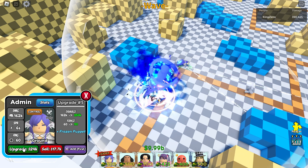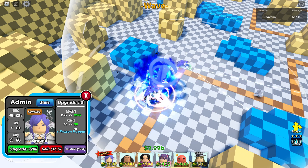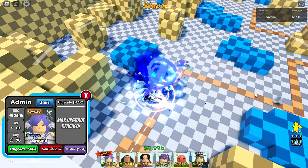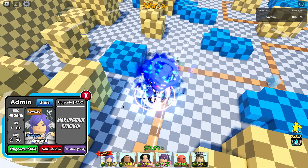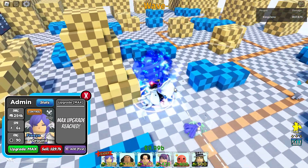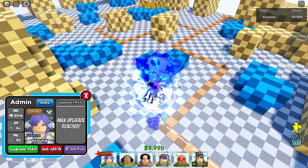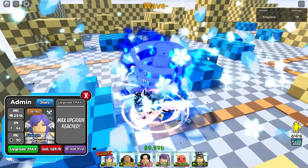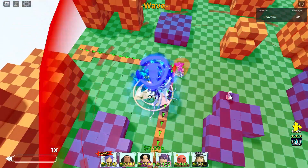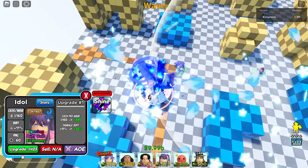Looks really nice — 24k for 254,000 damage and 90 range. Frozen Puppet: wow, that AOE is broken — 180 AOE. Seems like a freeze unit, and yep, as you can see from the icon above their head, that is definitely a freeze unit. Now I'm going to do the idle 250 buff.